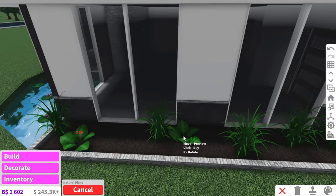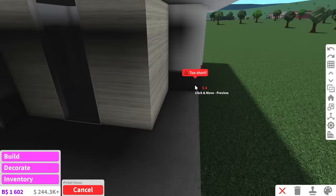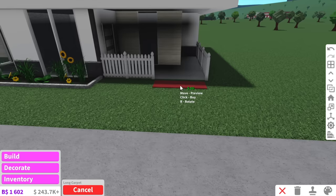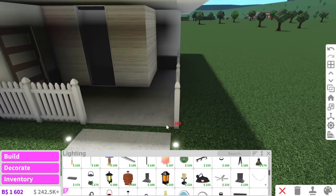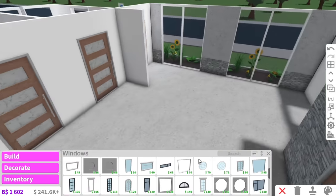We won't add too much to the garden, just a few plants here and there. I want this front porch to extend all over here, and then because it's a modern house we can use these white picket fences and then long carpets to create the illusion of a footpath. Also just to make this extra fancy we can use like landscape lighting. Okay I think that's looking good so now we can work on the inside.